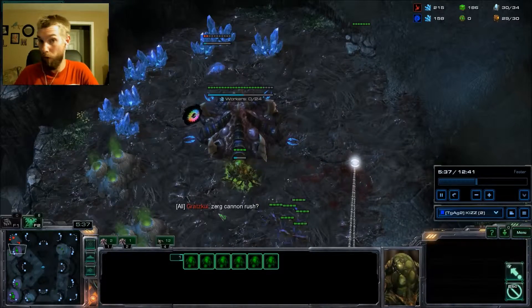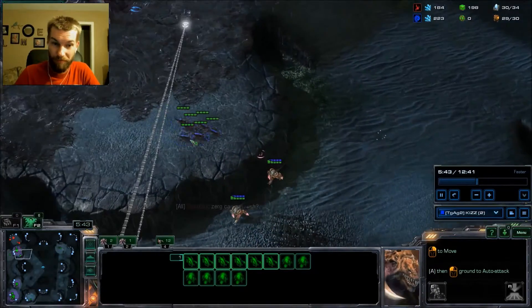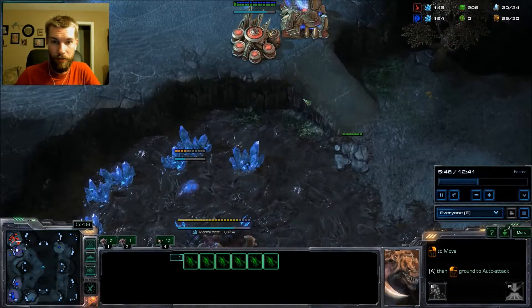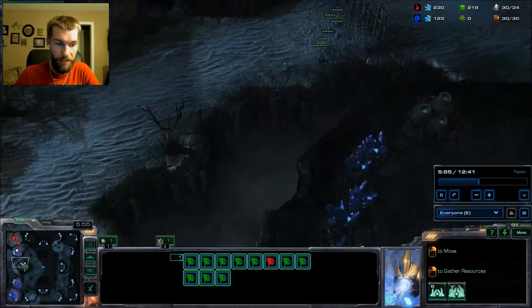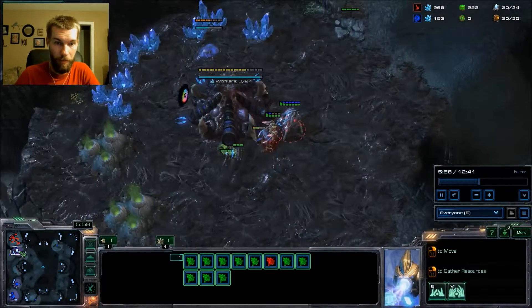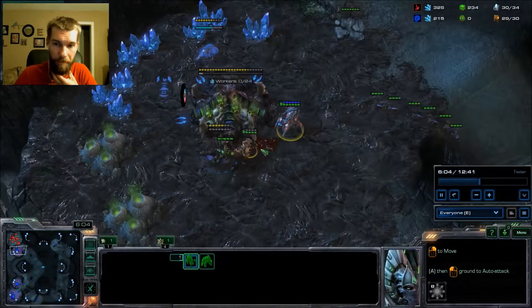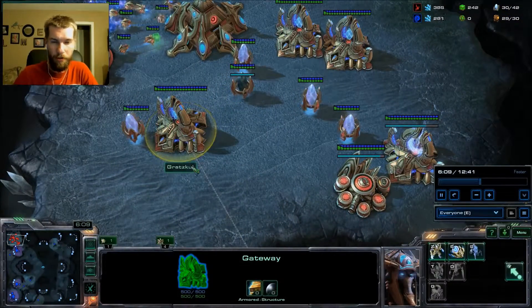Now, this is a mistake on both of our parts. I sent those two zealots down — his mistake is following. He could have just run right up my ramp and started causing all kinds of damage in my mineral lines. Instead, he decided to chase for a minute while these two units get some damage done. In the meantime, I had already thrown down another gateway.